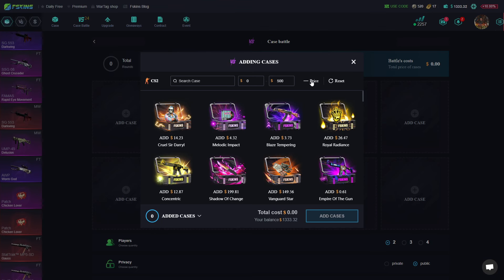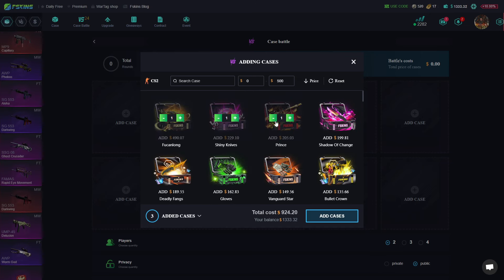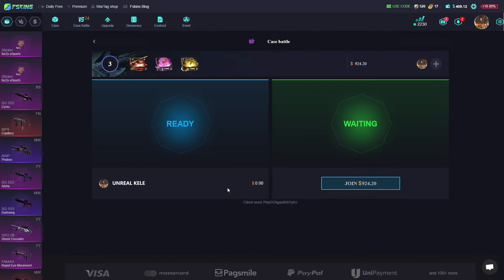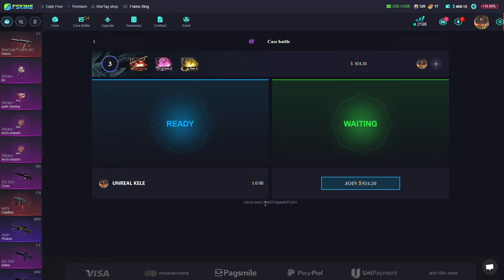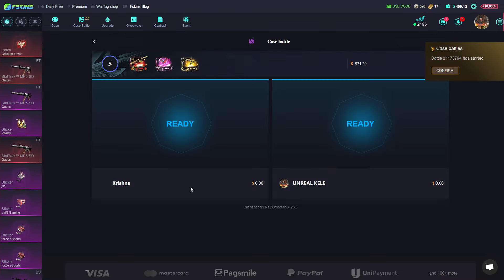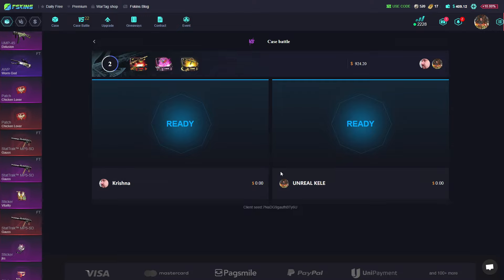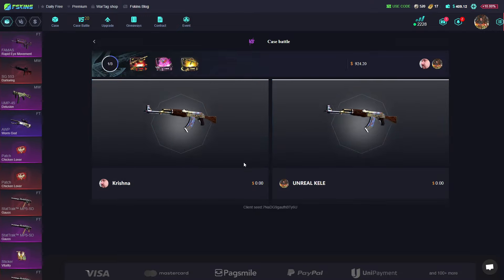Now we go for the top three cases, two players. Let's create the battle — let's go! Waiting for a client to see. FSkins is constantly changing and constantly upgrading, so maybe in the next few months we'll get some new mode — maybe a crazy mode on case battles or something.